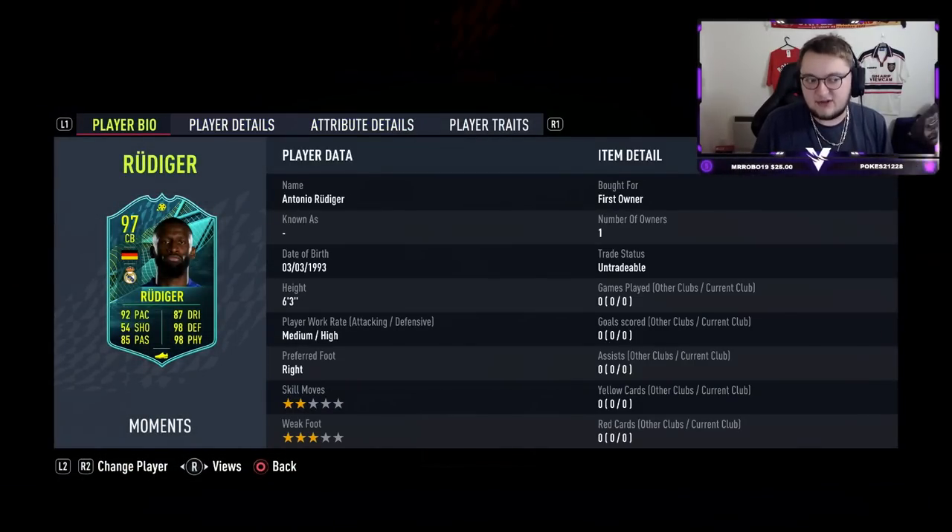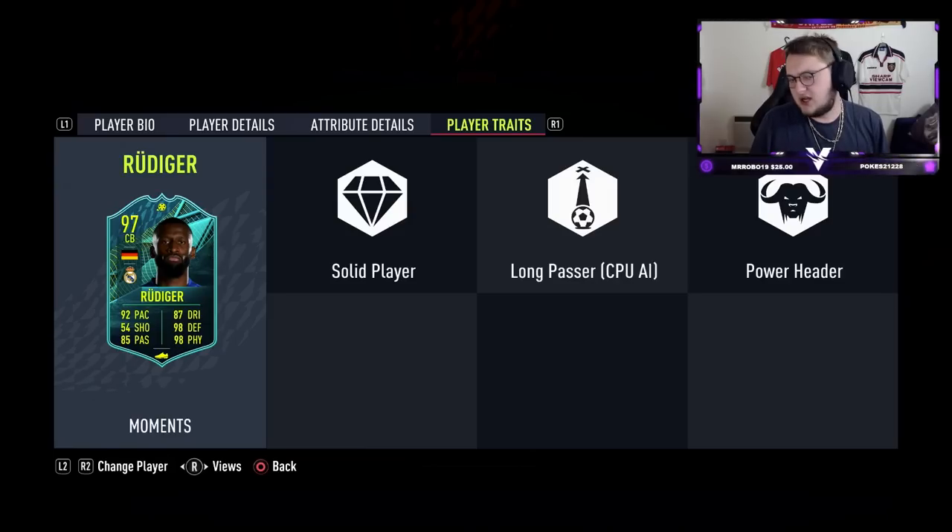92 pace, 87 dribbling which is really good, 85 passing, 98 physical and 98 defending, 6 foot 3, medium high work rates. I'm hoping with the 87 dribbling he's got really good agility and balance. In terms of his traits for a defender, the only thing you're really after is the power header trait, which he does have.